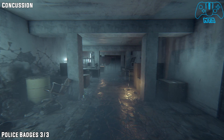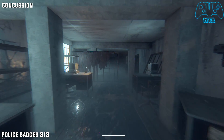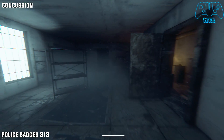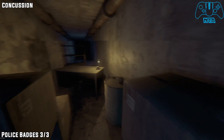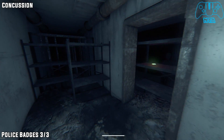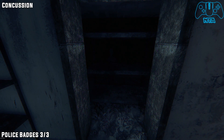Later on in the mission you will have to find a keycard to proceed. Once you find a key in the bathrooms and eventually end up in an office type area, there will be three doors — one to the right, one in front, and one to the left. If you go to the right door and go down to the very end, on the shelf in here to the right you will see the police badge. That is it for this level.